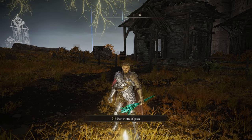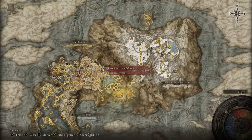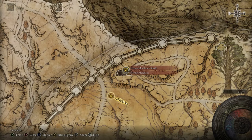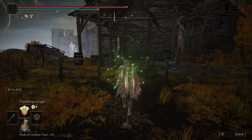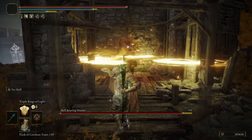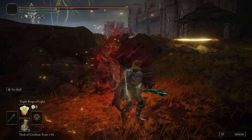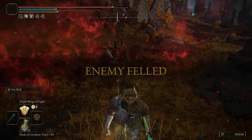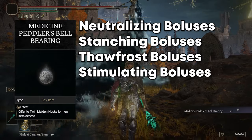The next Bellbearing Hunter I'm going to show you is up here in the Altus Plateau at the Hermit Merchant Shack. Once you get here, all you need to do is head towards the shack and he's going to spawn right there. And then once he's dead, he'll drop you the Medicine Peddler's Bell Bearing — I'll put something on screen so you guys can see exactly what that drops.